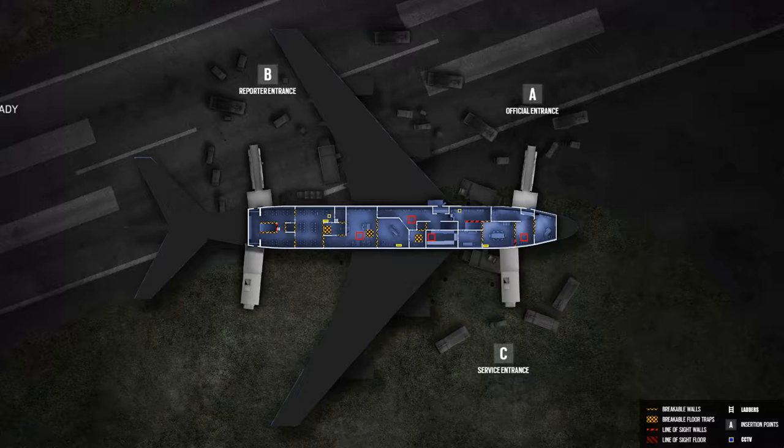Defending the second floor can be very challenging since there are many ways to breach it. There are four ways to get in from the outside: two caterers at the back on both sides of the plane, you can make your way onto the left wing and in through the emergency exit, and there is also a caterer at the front left side. Coming down from the third floor you have a total of seven choices: the cockpit stairs, the four floor breach points, and the two ladders in the back. Coming up from below you have two flights of stairs, one in the front and one in the back. That gives you a whopping 13 paths to enter this floor, and really the second floor is where the party is at in this level.